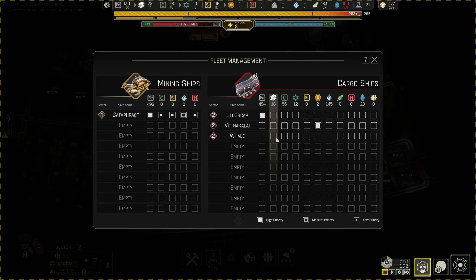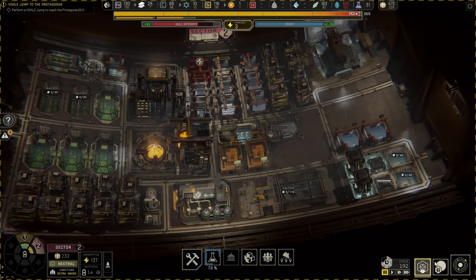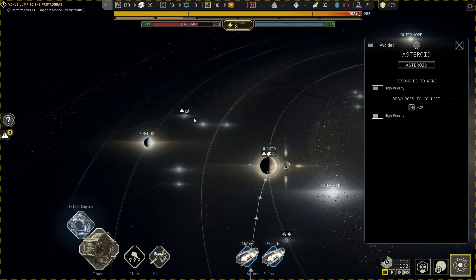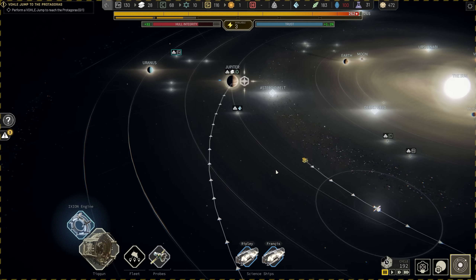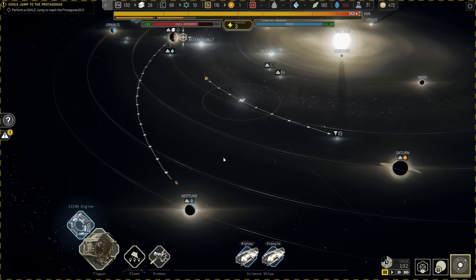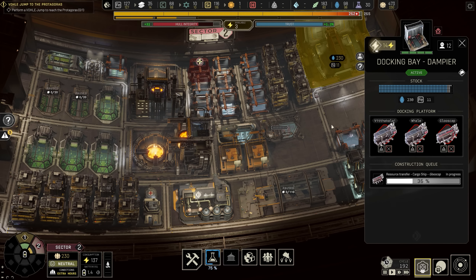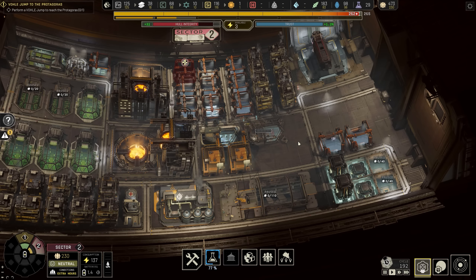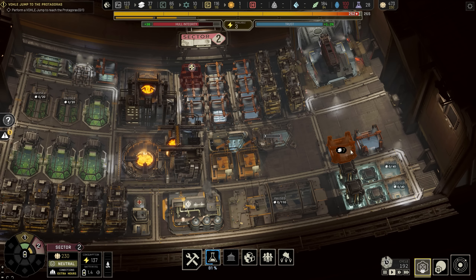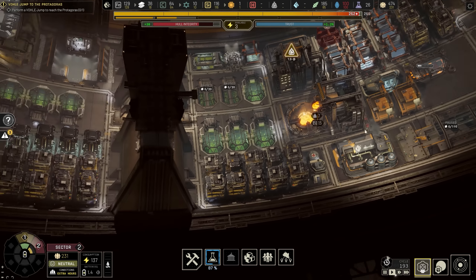We have our Whale now. Go get your iron please. Did I set that to high priority? No — high priority please. Head out there first instead of going miles off to wherever. So they should just be going right next door to get the stuff that's right next to them, cutting down on that travel time. Our two batteries are getting made now as well — actually, they are made. We're storing power.